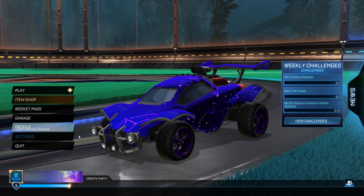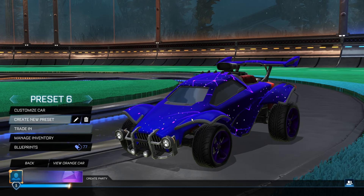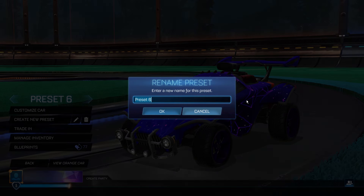Go back to the menu, then go into your garage. You want to create a new preset and rename this preset to exactly what I do — it's going to be "S14_codes=true". Type that into a new preset, then click OK.